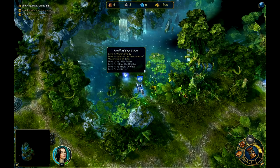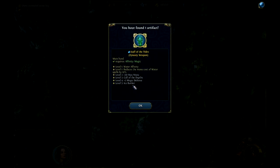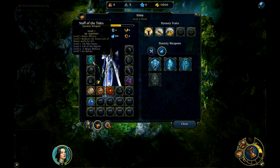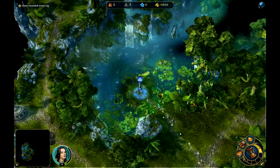Water Affinity reduces the mana cost of water spells by 10%. I got another dynasty weapon — Staff of the Tides! Let's equip it, even though it's not the best one, but I want to level it as quickly as possible. One hundred thousand experience for level two. Max mana, Call of the Depths, Ice Barrier — Ice Barrier sounds amazing!